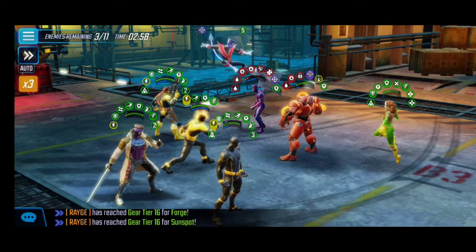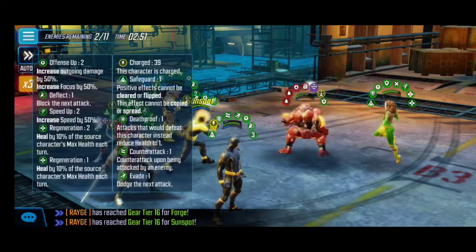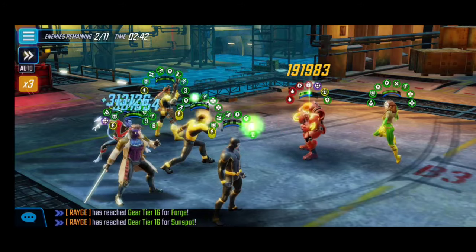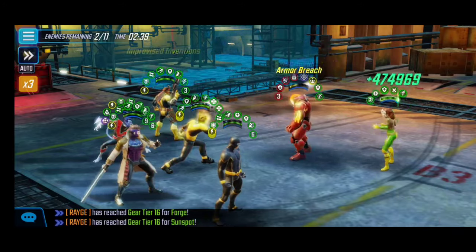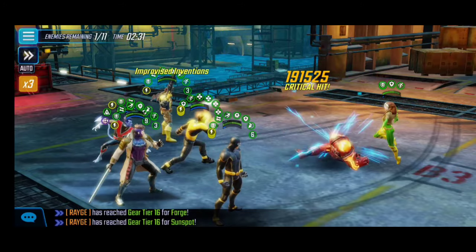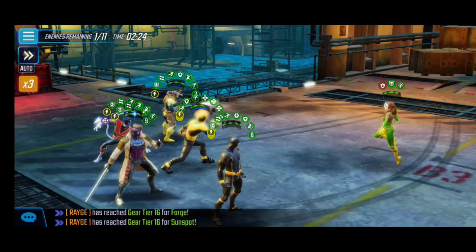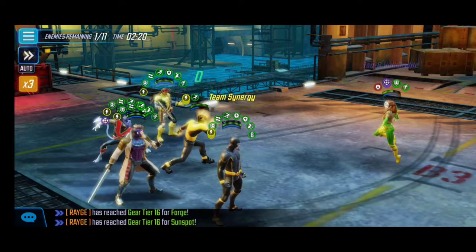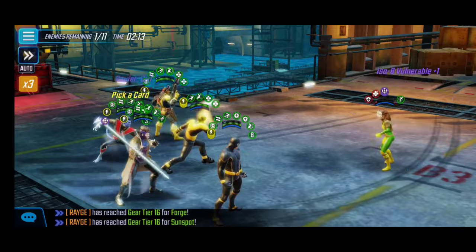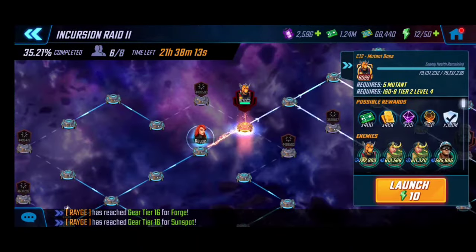If Sunspot needs to go down and you need to use your ultimate, not a big deal — it gives Forge the opportunity to build up energy again. Now it should be just Nemesis and Rogue — pretty business as usual with basic attacks. You may actually be able to sim with this team, but I wouldn't risk it since the team is lower than recommended. Unless you have Nightcrawler or Gambit at Level 95, keep it manual. Very easy — we made short work of this node with two minutes to spare.